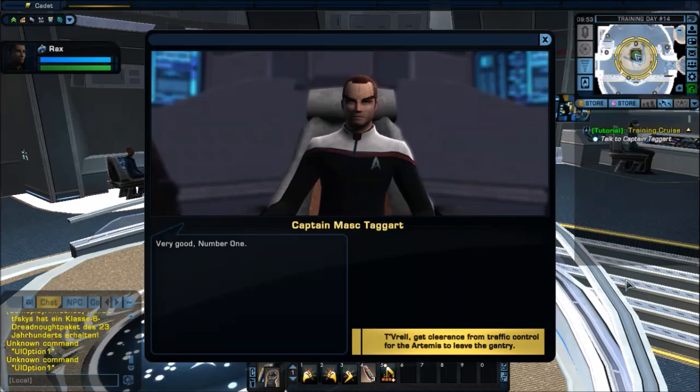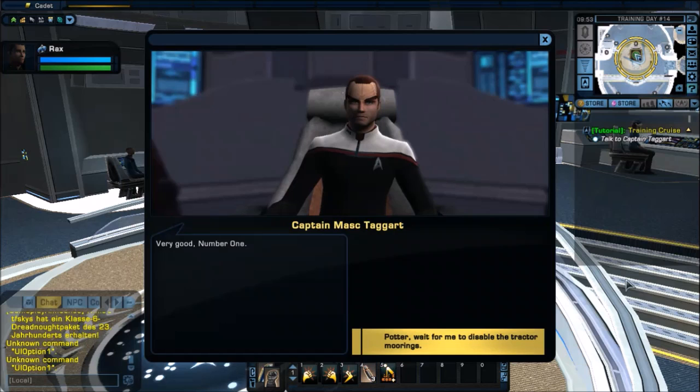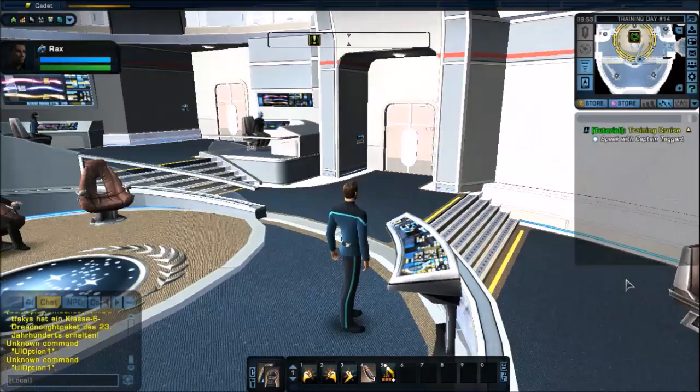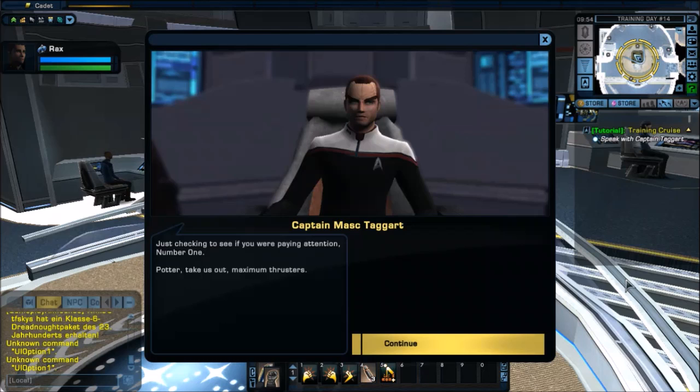Very good, Number One. To rail — get clearance from traffic control for the Artemis to leave the gantry. Earth traffic control has cleared us to depart, sir. Very good, Number One. Water, take us out one quarter impulse. Captain, may I remind you that Starfleet regulations specify thrusters only when in the vicinity of spacedock. Just checking to see if you're paying attention, Number One. Water, take us out maximum thrusters.